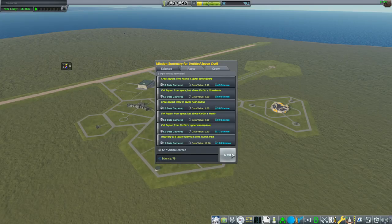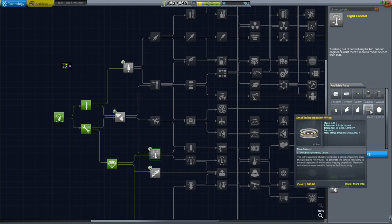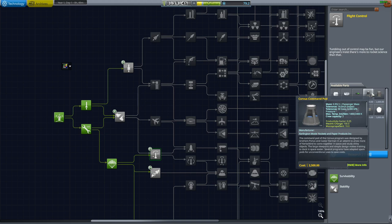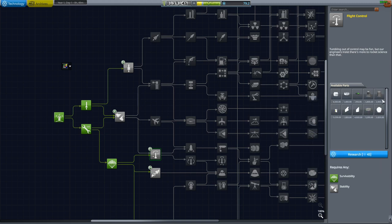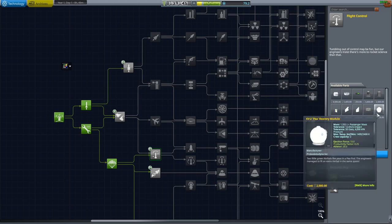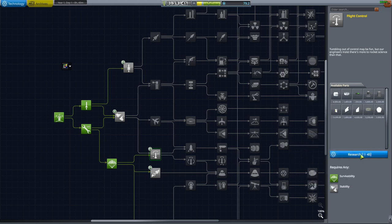I didn't think to bring any experiments. Oh well. I got the EVA reports, which is good enough. 42 science earned — I've got 79 now. Flight control is going to be good because we get MechJeb 2, a probe core, the Corvus command pod which can seat two. This also gives me the Corvus nose cone, which has a docking port, parachute, and RCS thrusters. I'm going to get this because it has the reaction wheels, some probe cores, and a two-seater command pod, which is going to be very important later on.